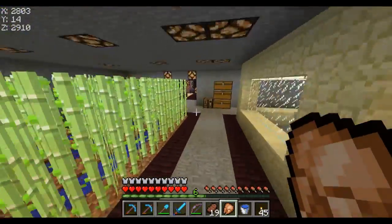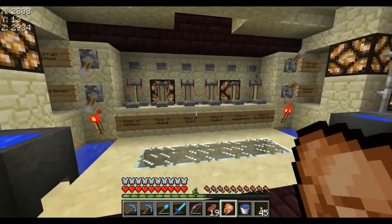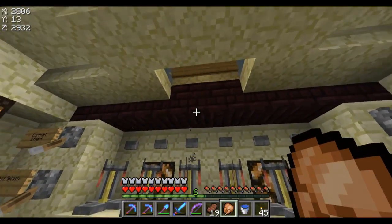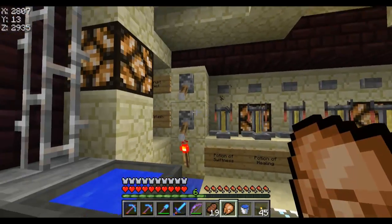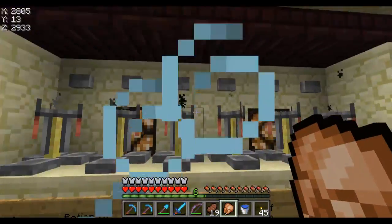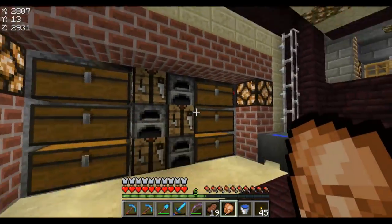Moving on quickly down here to my brewery room. This is CNB Minecraft's pocket-sized enchanting room, as he likes to call it. There's all the potions — crusts and splashes and all that — and I can easily make them. There's ice there so they come down faster. Simple design for my chest.